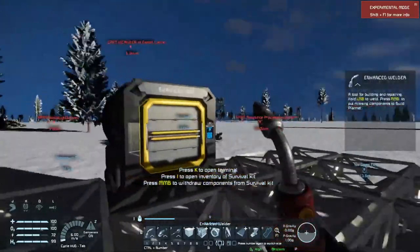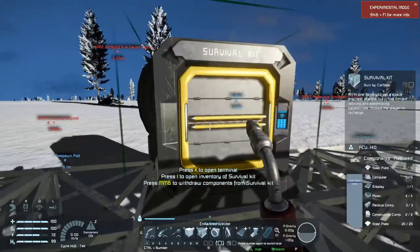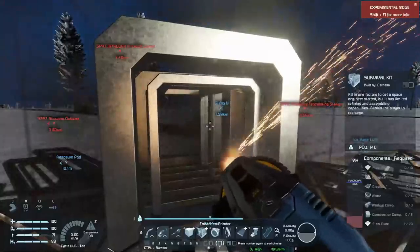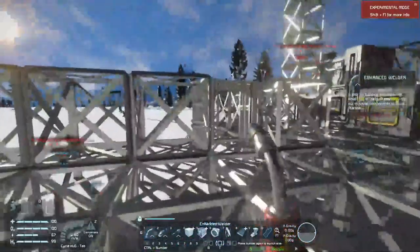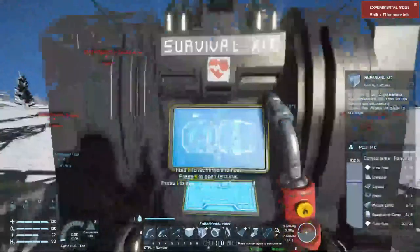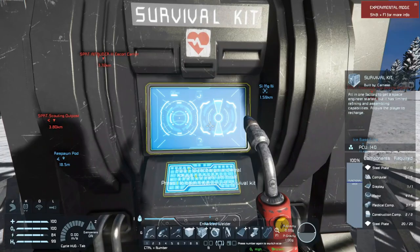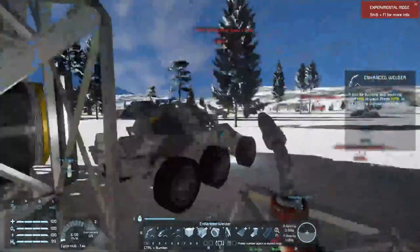I placed it the wrong way around, so let's take that down and start again. There we go - it worked this time. It's directly in front of the door, which is exactly where I want it. So now we can actually recharge our batteries here. However, we can't recharge our oxygen or hydrogen yet because that still remains on the rover.